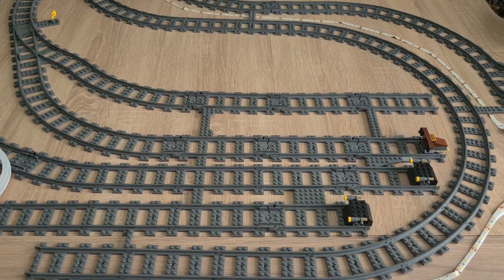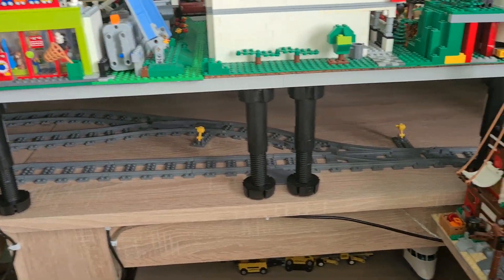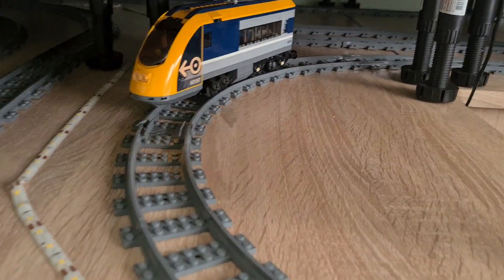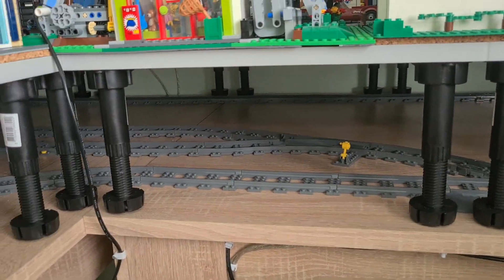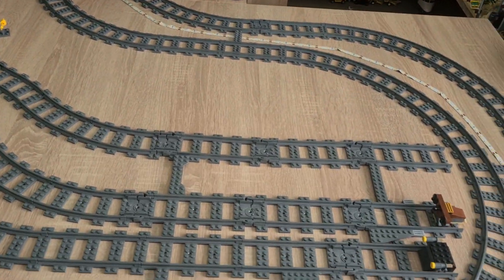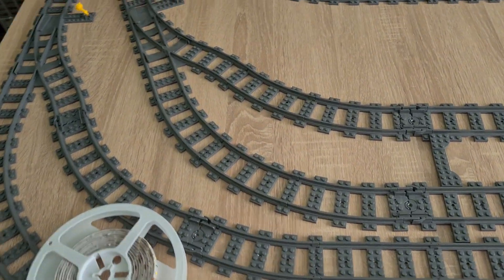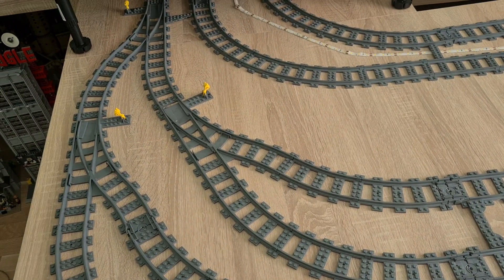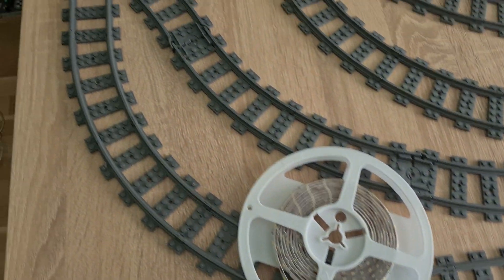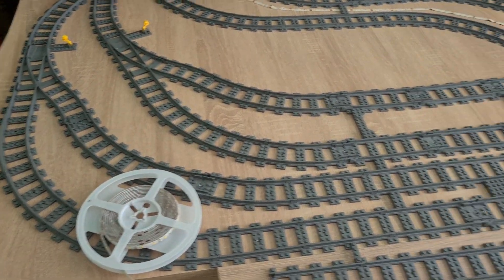We will have four trains stored here. And what I did in addition, I added an extra line here, which goes to extra two lines. And there, if you do see, we have a place for two more trains. So in total, six trains can stay out of the loop, which is really nice. And of course, in one track we could put two trains, because look at this track here — it is quite long. So it could accommodate either a long train or two smaller ones.